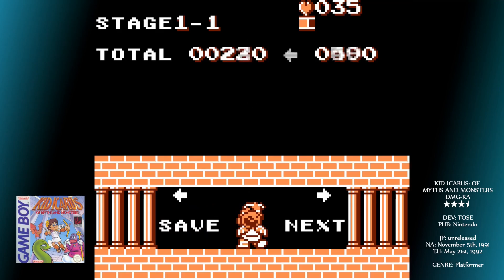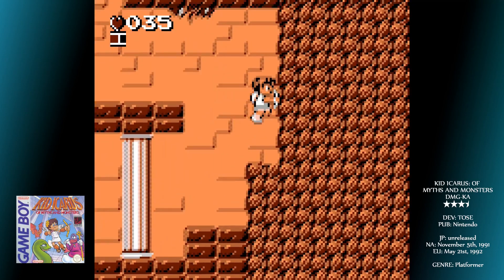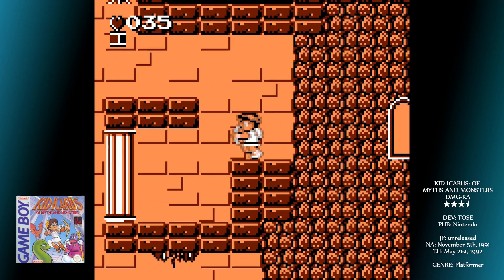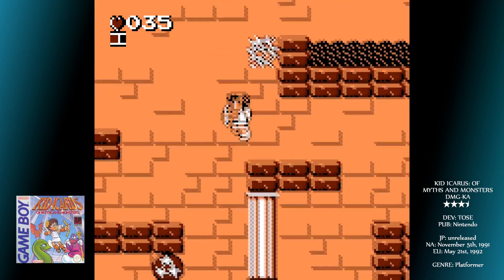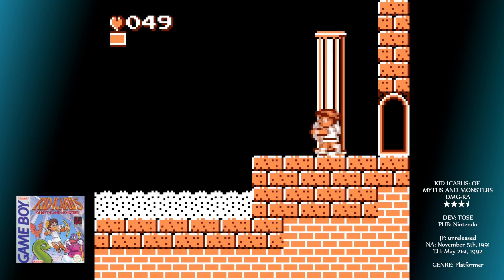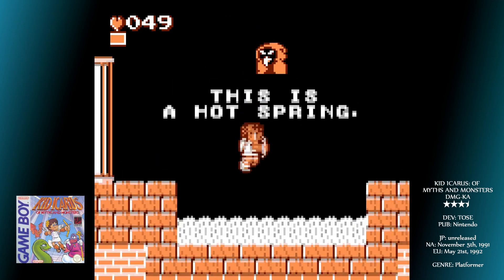Easier said than done. Along the way there are plenty of things to help you. Enemies will sometimes drop what look like champagne flutes — these are potions that instantly heal you. These can also be found within certain destructible statues that look a little like gargoyles; it's these that you need to pick the hammers up for. Many places that appear to be dead ends can be smashed with hammers to reveal hidden doorways. Within these doors you'll occasionally find what looks like usually dangerous poisonous water but is actually white — this is a hot spring that instantly heals you fully.